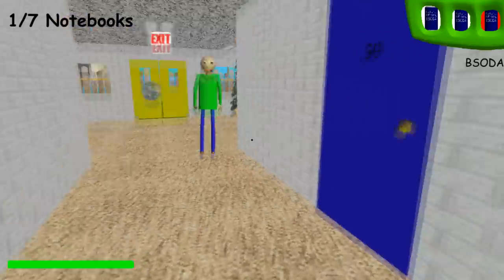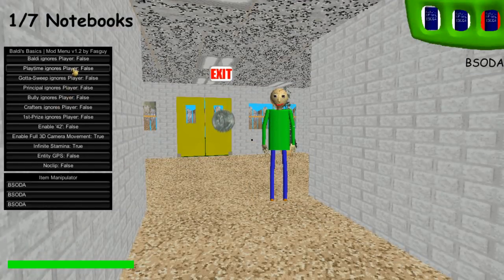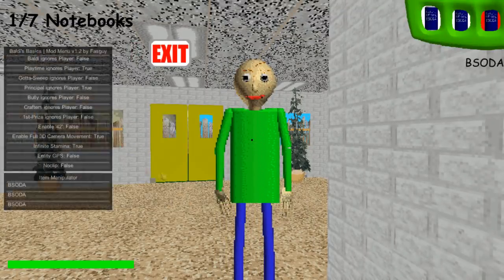Whoa, he's like slanted — what's happening? He's slanted. We can basically make all the characters ignore us, and we can use B-Soda. Let's turn off everyone who's annoying — let's turn off Playtime and the Principal, and then we'll turn off everyone later. Oh wait, I forgot that would delete my B-Soda, let me give it back.